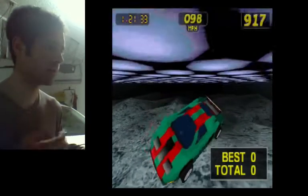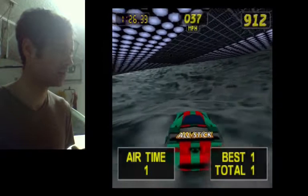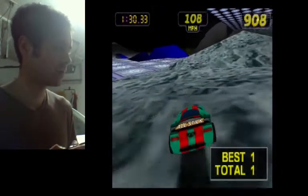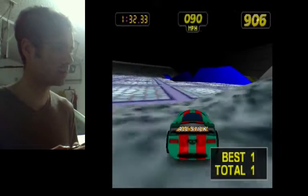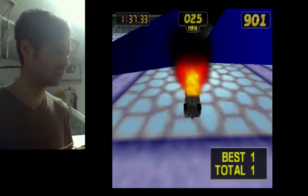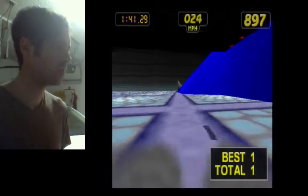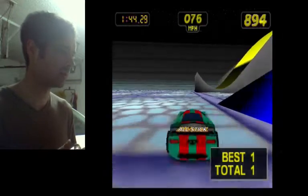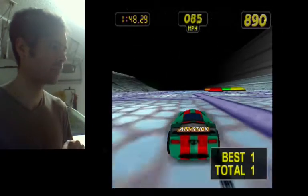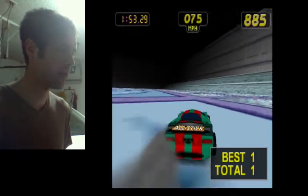Well, yesterday when I was practicing I was a lot better at making that jump. So I'll try that — I don't know if I'll try it again. For some reason the car doesn't seem to be going as fast as yesterday. I'll hit this jump here. That's a good jump to hit — the yellow one. It spells 'RUSH'. I should be able to make it all the way to the H.